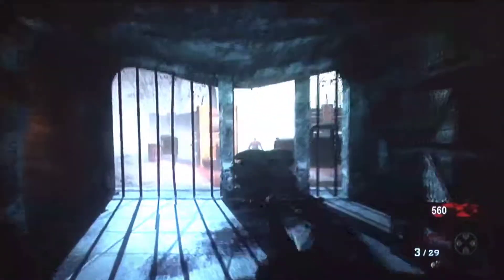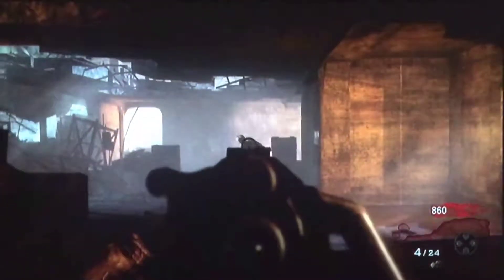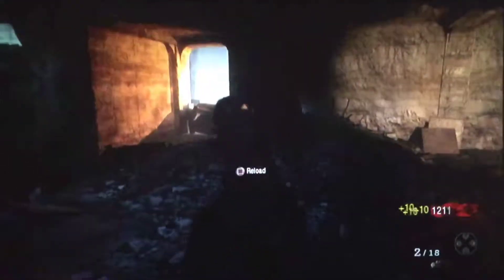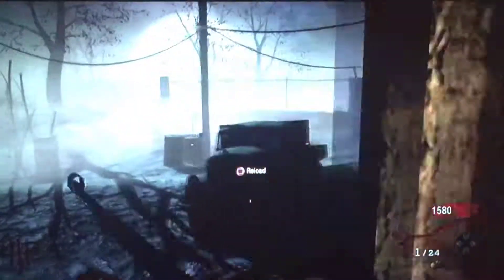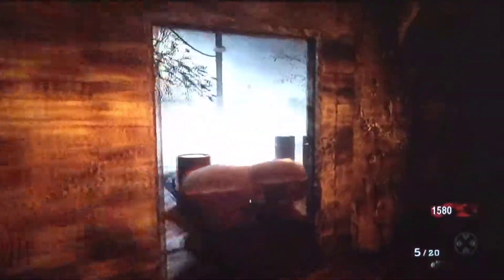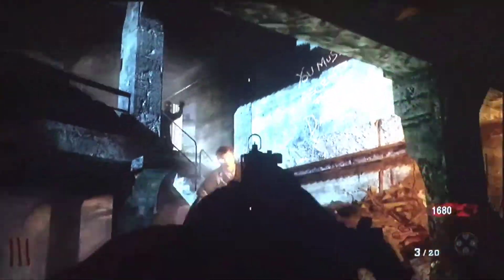Coming in at number three, we have Nacht der Untoten. Nacht der Untoten is a classic — you don't have any Pack-a-Punch, you only have the flamethrower and the Ray Gun as the OP weapons, and the LMGs. Mule Kick is only on Black Ops 1 but we don't even need a third gun. In BO3 it's so easy that you can just get one good Gobblegum and use it for the entire game, making higher rounds way easier.